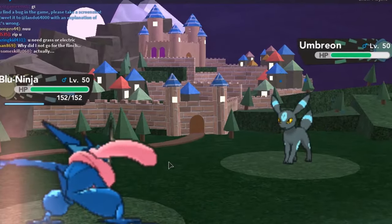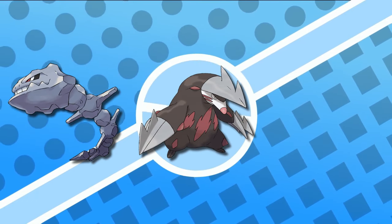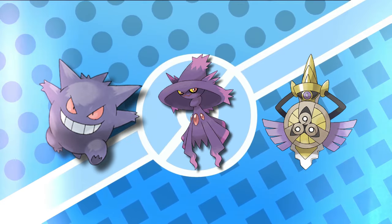Greninja performs phenomenally well against trainers like Sebastian, Steven's Archeops, Ryan's Steelix, Excadrill and Claydol, Zeke's Krookodile and Houndoom, and Captain B's Gengar, Mismagius, and Aegislash.